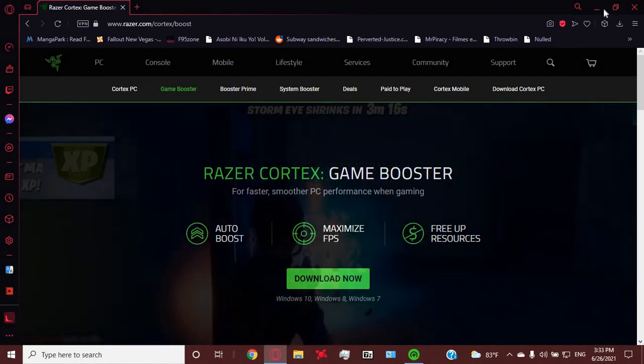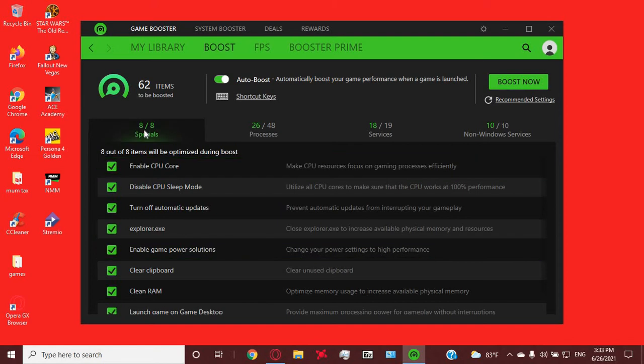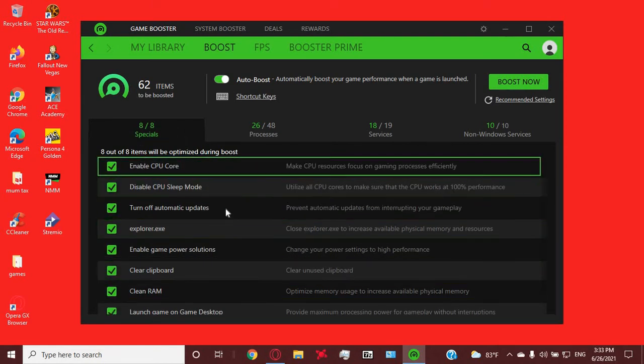Just download the thing and install it. Then you have to go in here and enable all these things.